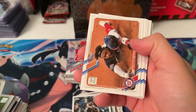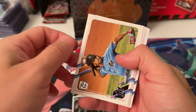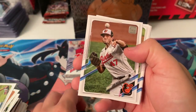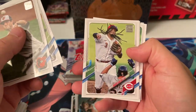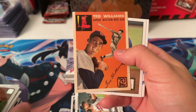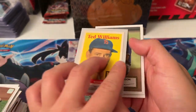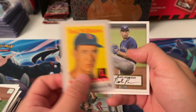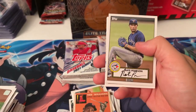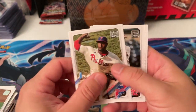Tigers. Jose Ureña. Ian Anderson. John Means. Come on, let's see where them rookies at. Justin Dunn. Ted Williams, 70 Topps — that's cool. Nate Pearson. This guy, man, he can throw some heat.